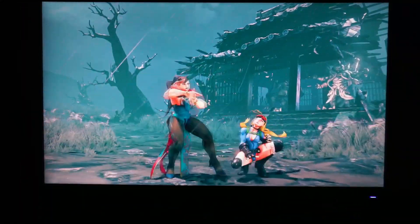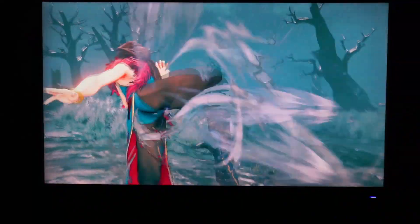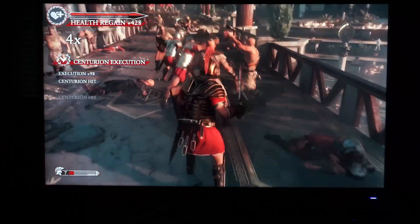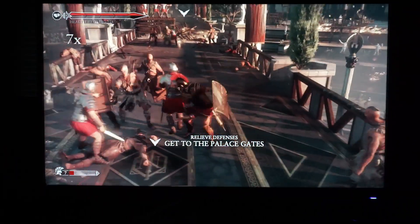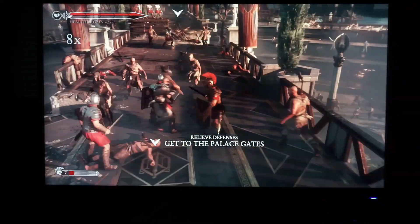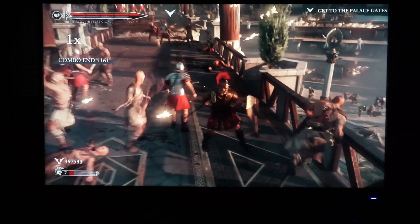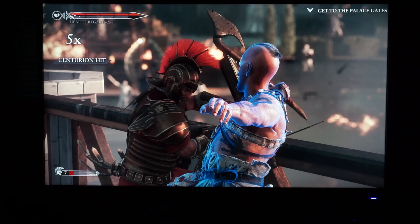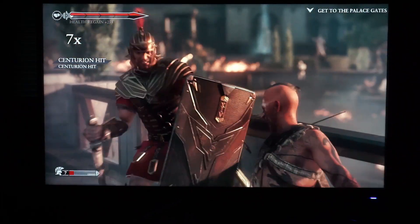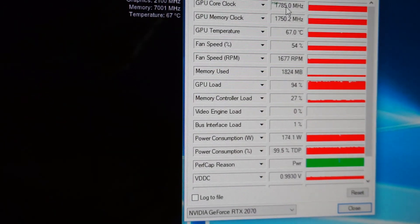Street Fighter V runs at 60 frames per second at 4K with maximum settings. Here I am running Rise Son of Rome at 4K at the highest settings. This game is still pretty demanding — it's not a perfect 60fps at native 4K high settings, but you can get a more stable frame rate by using the resolution scaler or lowering some settings.